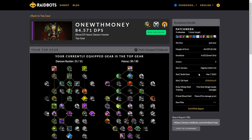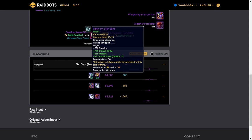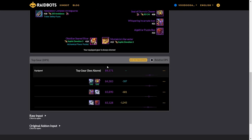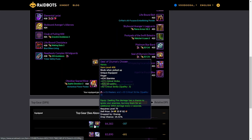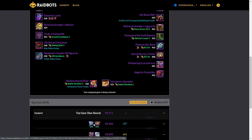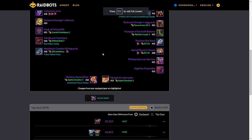I ran two top gear sims — I'll show you them now. This is it without a socket, because my current 415 ring has a socket on it, which is a pretty big deal. We see that the 421 without a socket is actually a DPS loss. That's because the stat difference between these two — for the six or seven item levels — is only about 30 stats, but I actually gain more with the socket than I do with the item level increase.